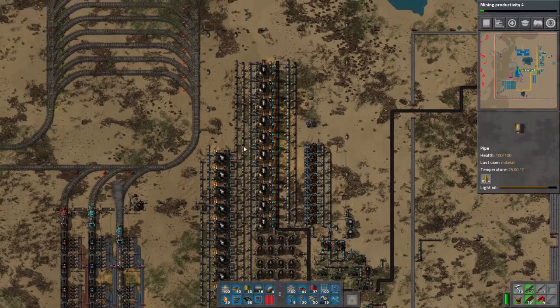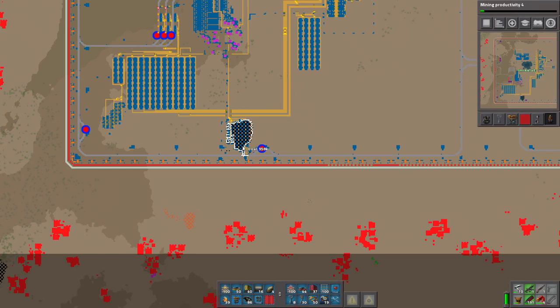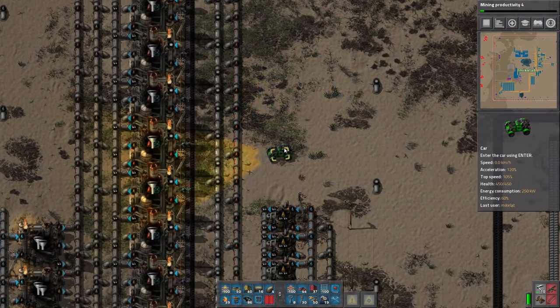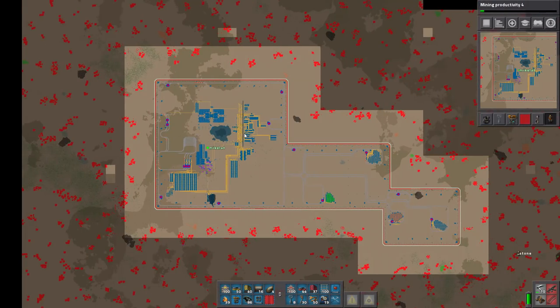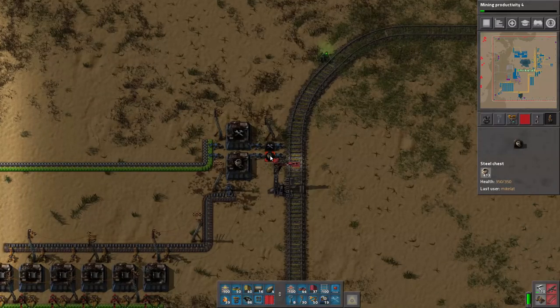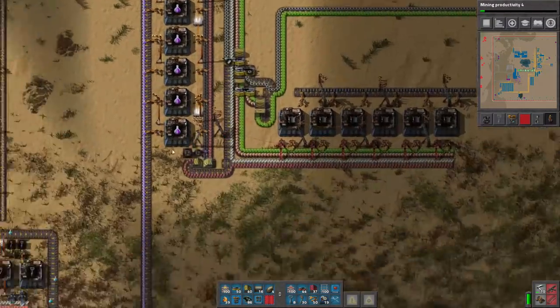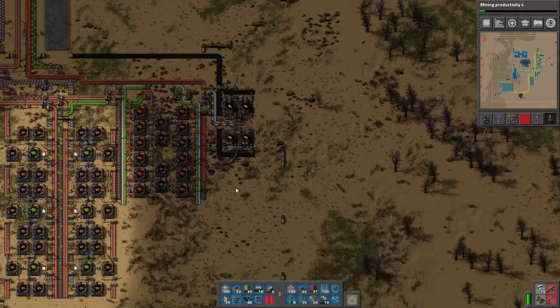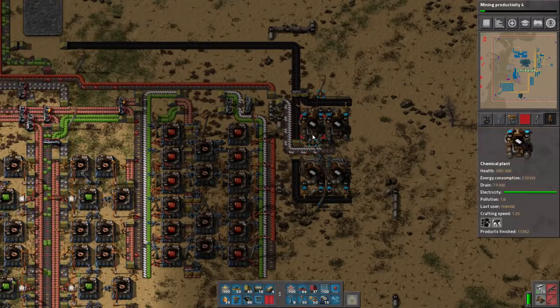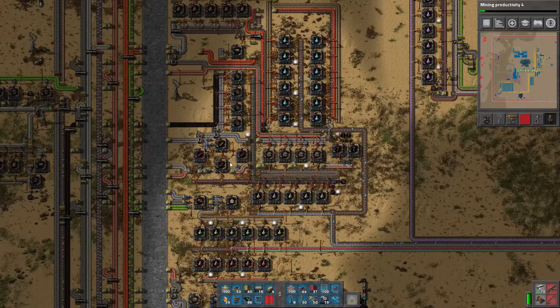We do need to increase the amount of things doing coal liquefaction — this is going to eat through my coal so fast. In case you're wondering why petroleum became a problem: I accidentally made about 500 construction bots. I basically removed the limit and was just building them the entire time. The reason that has to do with petroleum is that there are batteries on this line. Batteries require a good deal of sulfuric acid, which is made from petroleum. We're also eating a fair bit of petroleum for red chips — it's used in everything.